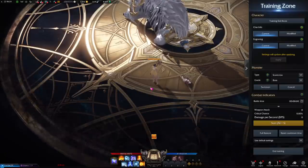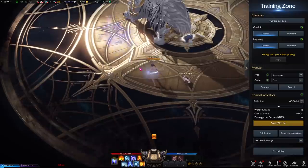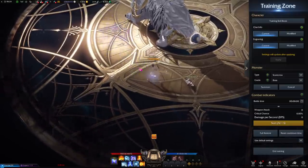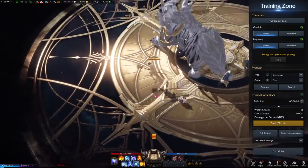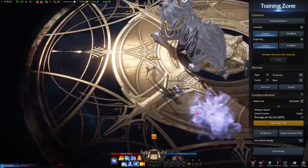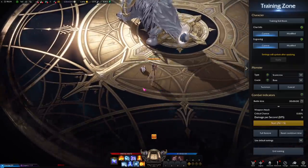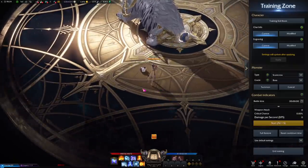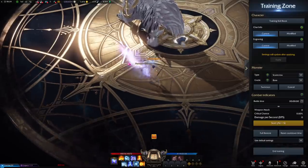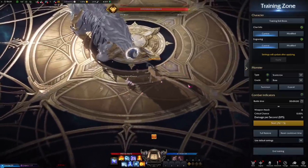We'll start off with the basic attack for the Sorceress. It's a relatively straightforward projectile — very consistent, very easy. The range on it is pretty short for a ranged class, though she does have a lot of mobility built into how her character works. The basic attack gets used more in some builds than others — sometimes more in PvP and less in PvE — and it depends on your gear level and build. But I think it adds a nice flair to the character and helps you understand how she fits into the world of Lost Ark.